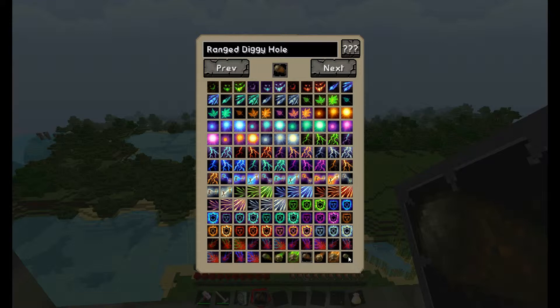This is a range-touch-dig spell. I've been playing around and I kind of like this one — sort of like throwing a boulder at the earth. I'm going to pick that, keep the name 'Range Diggy Hole,' and press escape.